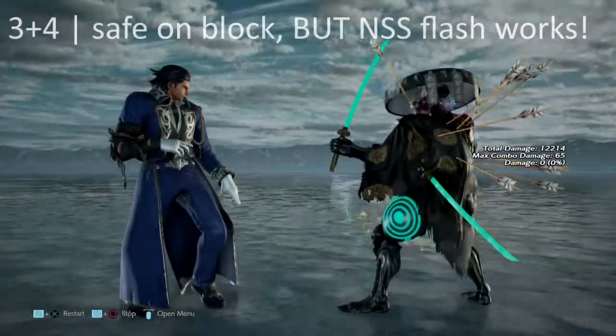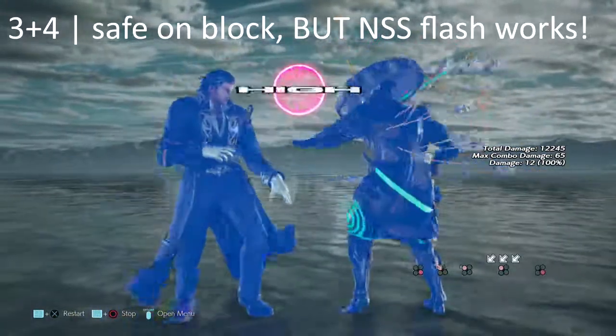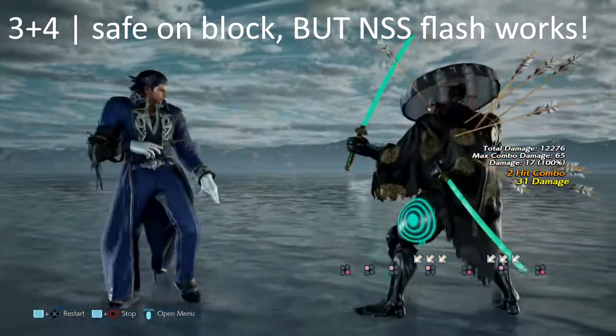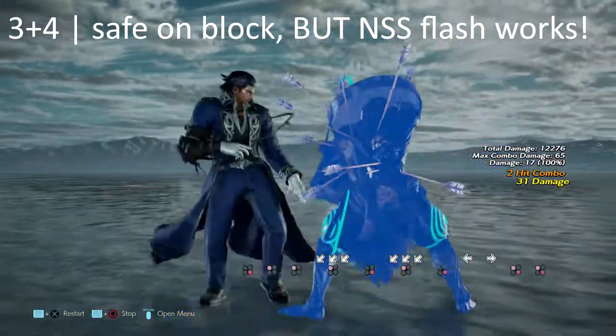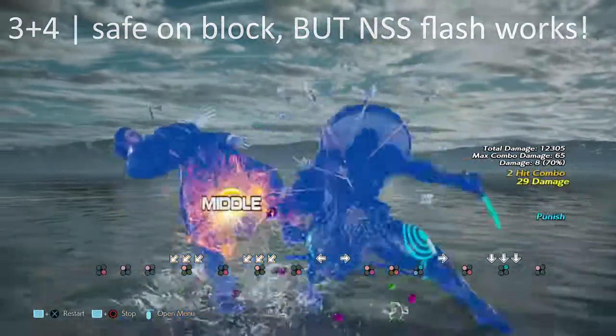Coming up next we have 3+4 — a little rolling cradle move that he has. Typically this move is safe on block, but if we happen to have been in no-sword stance and we block this move, we can get ourselves a no-sword stance flash from it. We can make him suffer for this move.